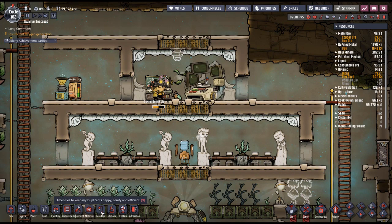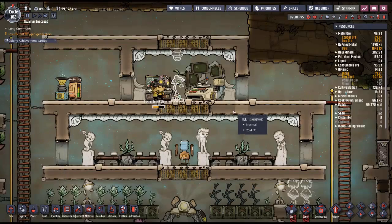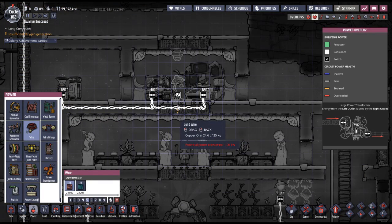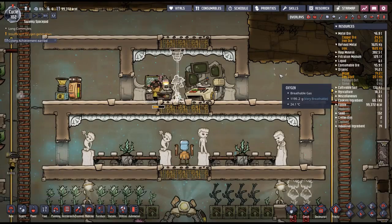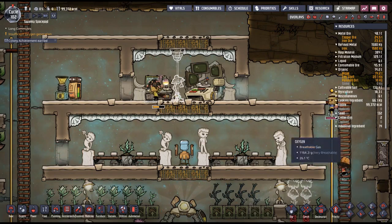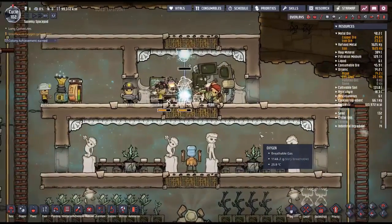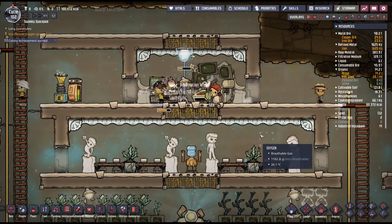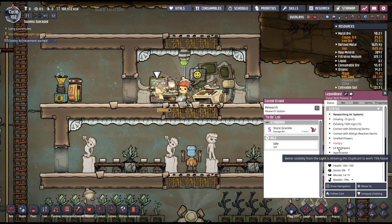The light should replace that — it should make up for the prettiness that we lose. Good thing the automation doesn't need electricity. So now he should have a lit workspace. Beta visibility from the light increases work speed by 15%.